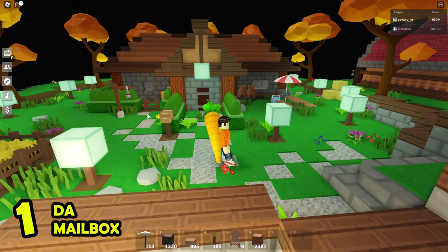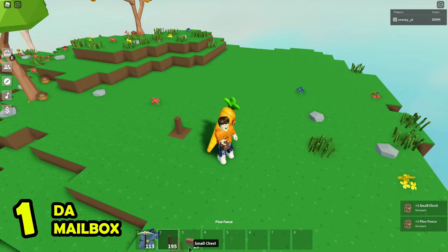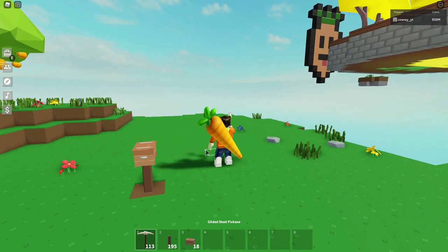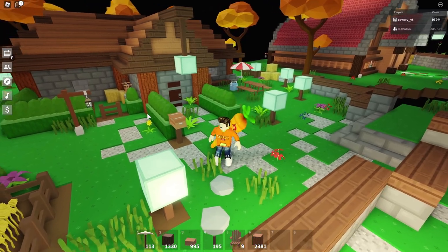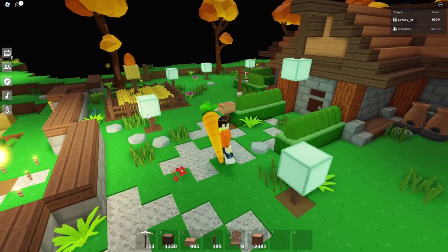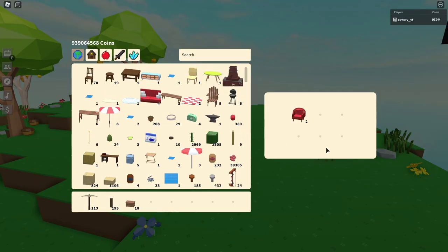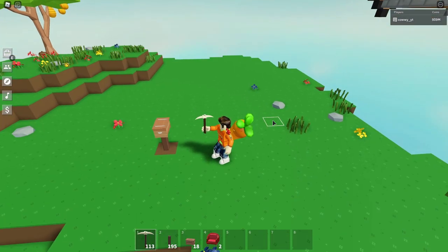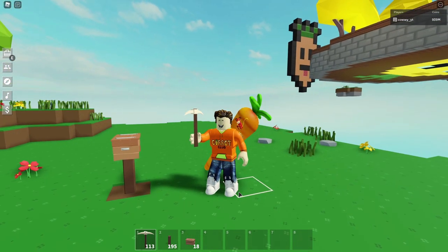The first decoration on the list is the mailbox, and I'm not kidding you how simple this is. It is basically a fence with a small chest on top of it. If you follow the tiny village build, you know about this already. For people who are new to this channel, this is a good decoration if you have a home — a very small detail that makes your home look cuter. You can also drop an item inside so it looks like you got a package. Just don't give people build permission to put items inside the mailbox, because they most likely won't put anything in there.